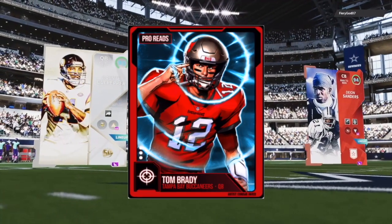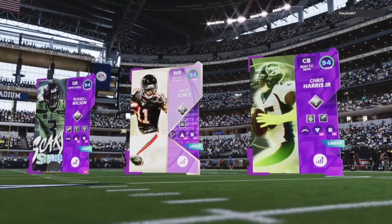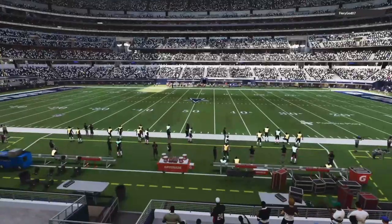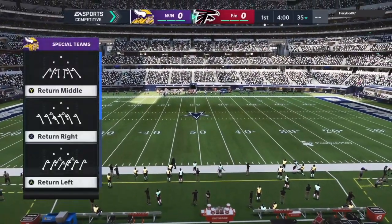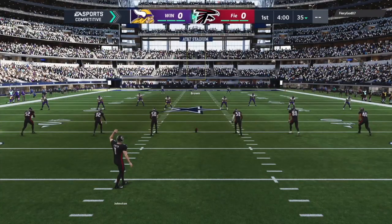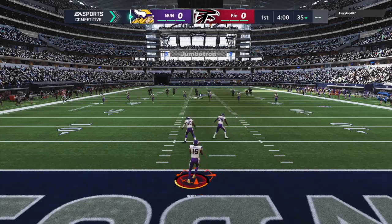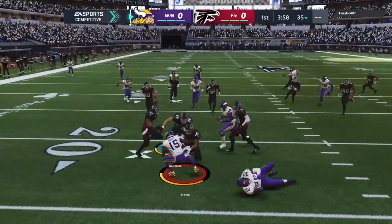All right, guys, so Inside the Mind gameplay today. This is a Weekend League game, and what I'm going to be looking at is a couple different things. First of all, I need to be prepared on defense. Whenever I go into these games, I'm trying to figure out what my opponent is going to do on offense and just how to adjust to it. Typically, if we're able to do that, we're going to get better as the game goes on on D, and that's a priority. Now on offense, because we're getting the ball first, we want to make sure that we just don't turn the ball over — that's priority number one.